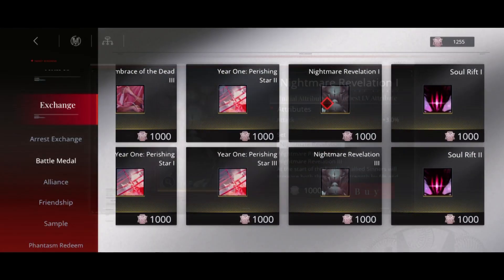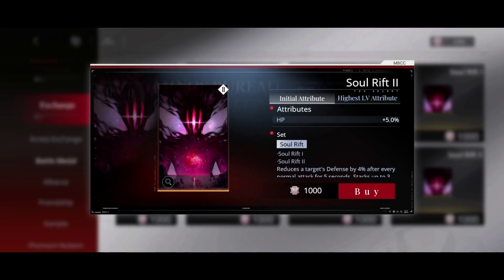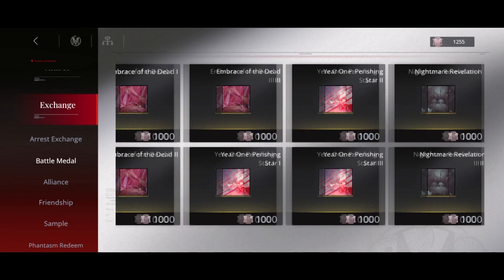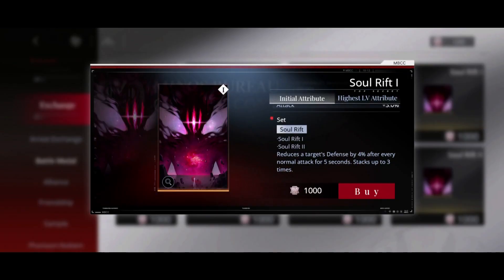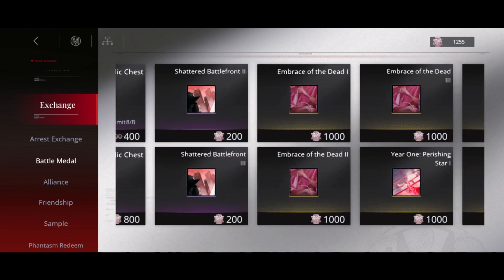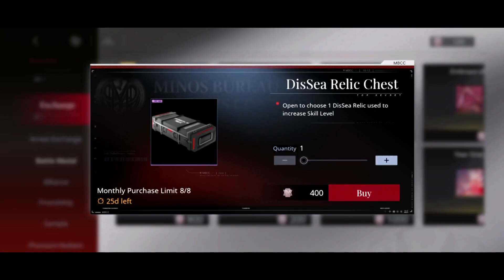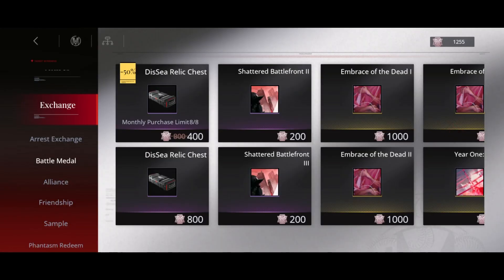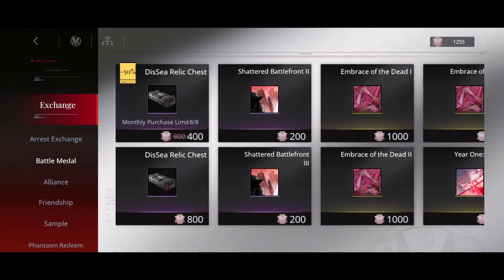I would also get one set of Knife and Revelation. I would not recommend getting Soul Rift — I still don't have it myself. It is a bit of a trap because in places where you think it would be good, it's actually not that good due to its percentage defense threat not working well where you'd want it. Of course you want to unlock the others as soon as possible, but I wouldn't prioritize them over Embrace of the Dead or Nightmare — maybe Nightmare depending on your specific situation.